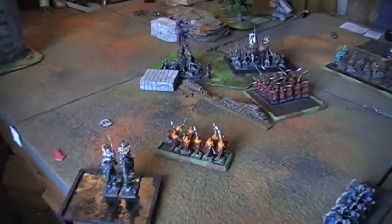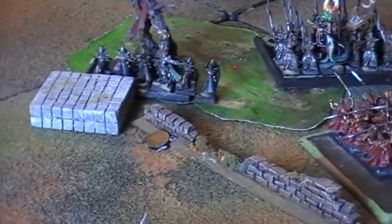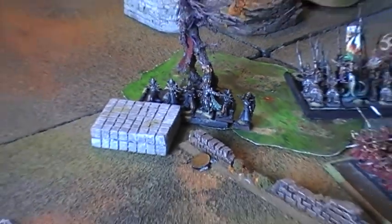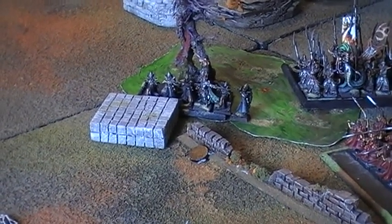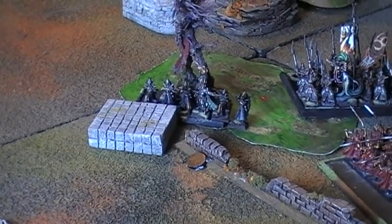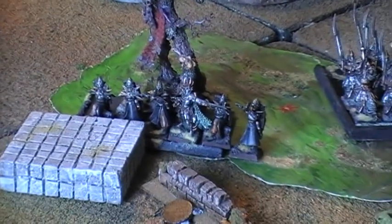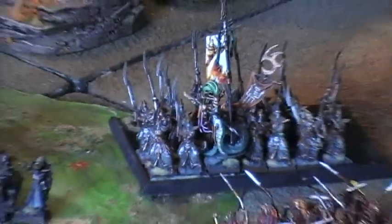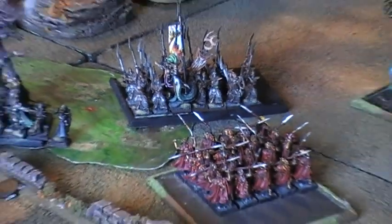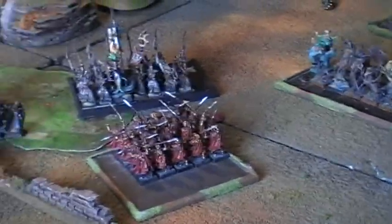The one remaining Blade Dancer killed one Raptor Rider with Lethal Strike and died in return. The Raptors are angling for a charge on the Spear Elves. The 4 Wild Huntsmen charged the Auxiliaries and Dread Prince but were all killed by the Dread Prince at Agility 8. The Treefather won combat by a large margin, killing 5 Auxiliaries, though the unit stood thanks to the BSB nearby. The Judicators haven't fought yet — the Sylvan Elves have been carefully avoiding them.